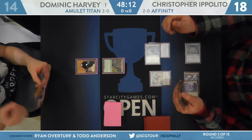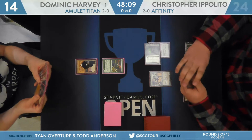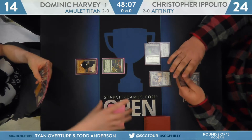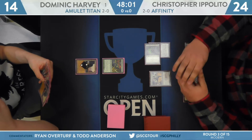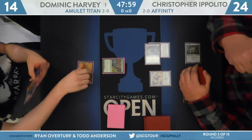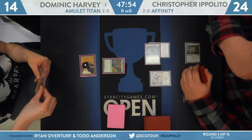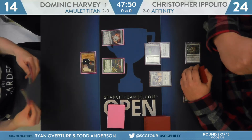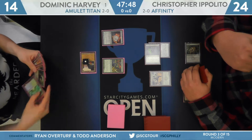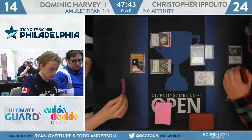That extra damage would be nice. As things stand, Harvey at 14. Ippolito will be going to 24 off of that life swing. Let's see exactly how fast Harvey's draw is. Notably this is a matchup where you don't just have to go all-in on combo. Engineered Explosives can be pretty powerful as well — quite good sometimes on zero, popping off the Ornithopters, Memnites, and Mox Opals to slow them down, kind of acting like a Shatterstorm that sweeps up a creature here and there.